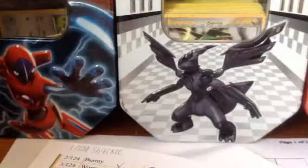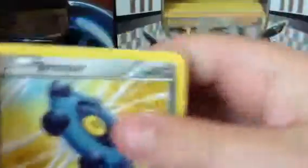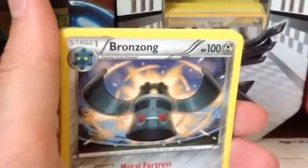Now onto the next pack — Mega Alakazam. Put the code card aside. Move the holo and reverse out to the back. The pack starts off with Bronzor, Binacle, Snubbull, Remoraid. I think I messed up a card. It would be a Bronzor, Kangaskhan, Illusion, Mega Catcher, Deerling — all of these are common.